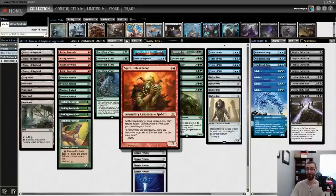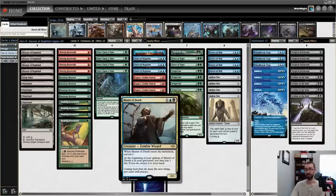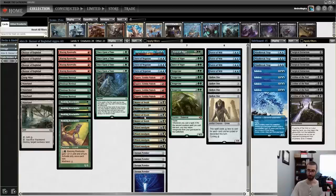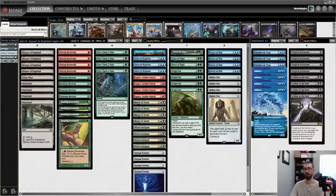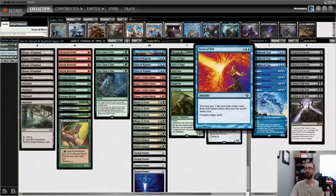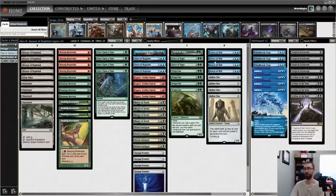We are going to abuse this card using Squee, Goblin Nabob and Master of Death. These cards basically do the same thing — at the beginning of your upkeep you can return them from your graveyard to your hand, although Master of Death costs you one life to do so. We're looking to get some creatures into play at a highly discounted or free cost and beat our opponent to death while using pitch cards like Force of Will, Force of Negation, and Force of Vigor as tempo plays.